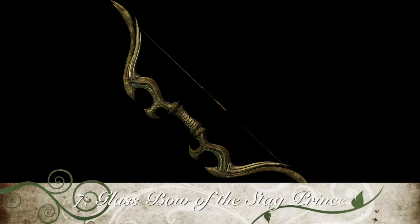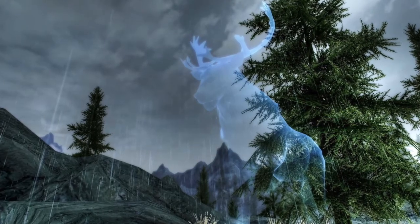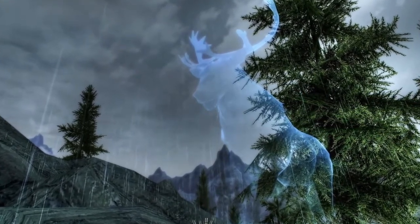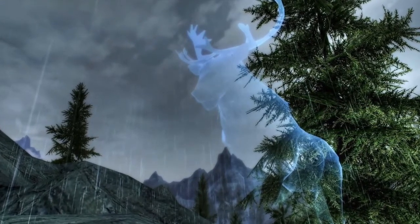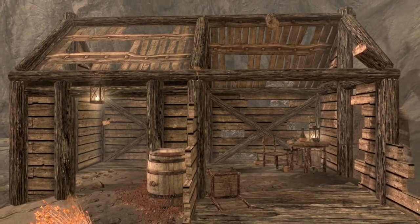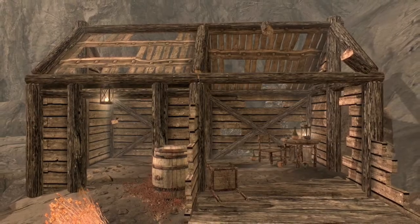At number 7 is the Glass Bow of the Stag Prince. This unique bow does a base damage of 16 and the wielder receives a blessing of increased damage for every 20 animals killed using this bow. The Stag Prince in the name, incidentally, refers to the Daedric Prince Hircine. It can be bought from Falas Selvayn at the Ramshackle Trading Post, but sometimes it must be pickpocketed off of him as he will have it equipped.